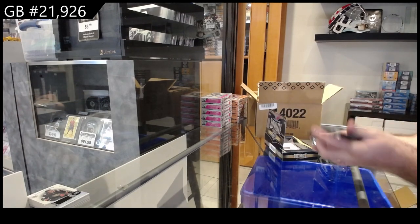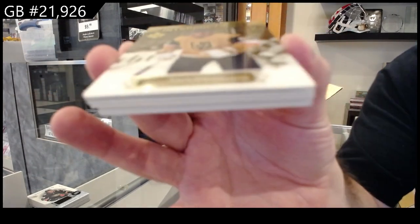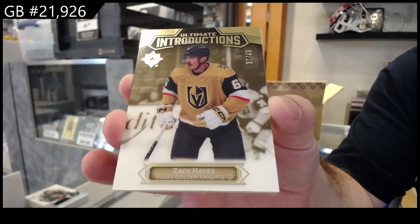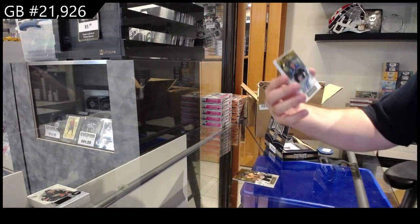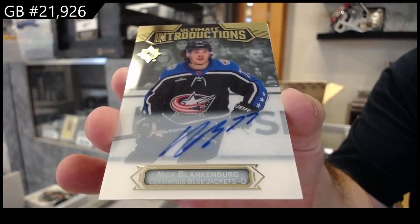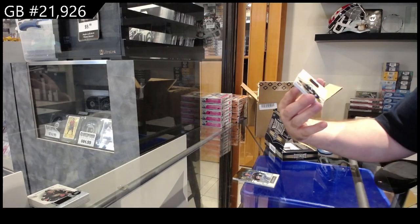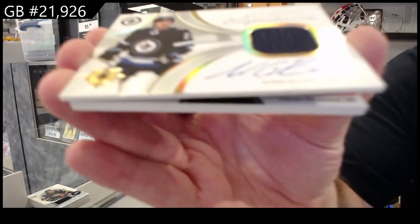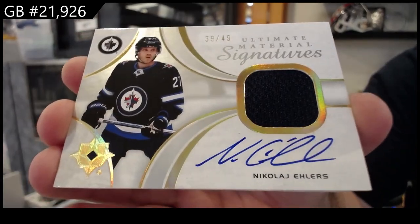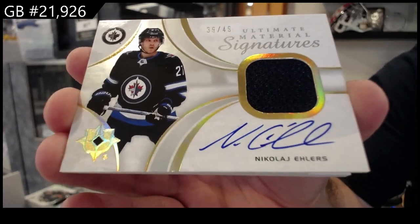So we're going to figure out more of these fun hit-bouncy ones that we're going to try to do for you guys. We've got a $49 Hayes for Vegas — Introductions. We've got an Introductions Auto of Blankenberg for the Blue Jackets. We've got a number to 49 Ultimate Material Signatures of Eelers for the Jets — a beautiful card.